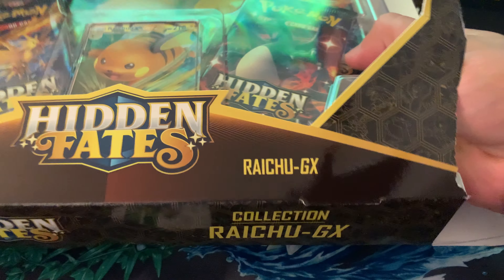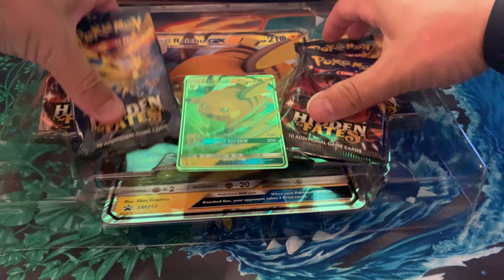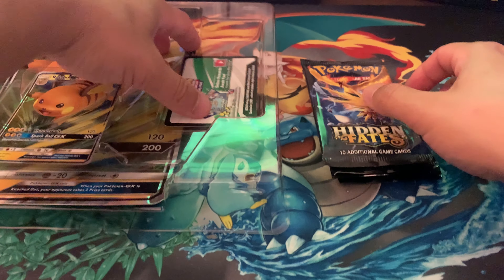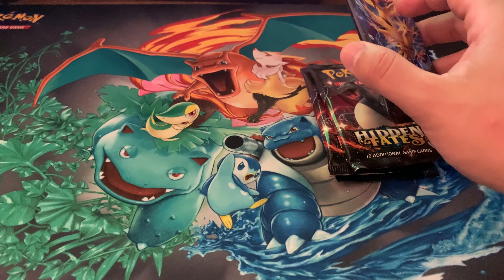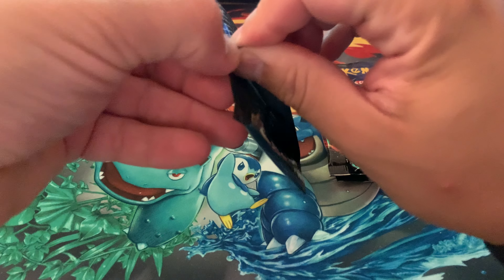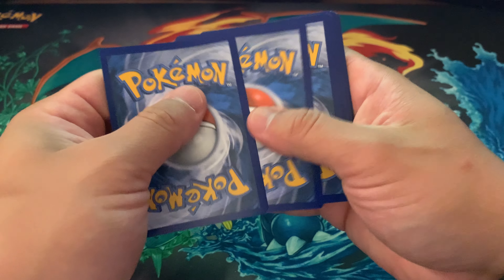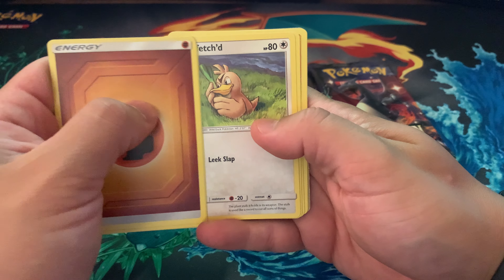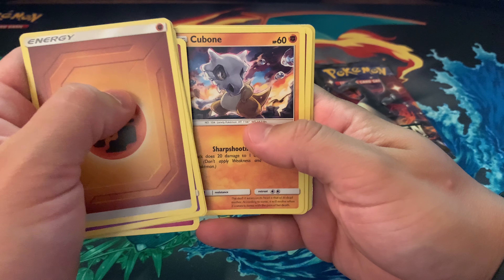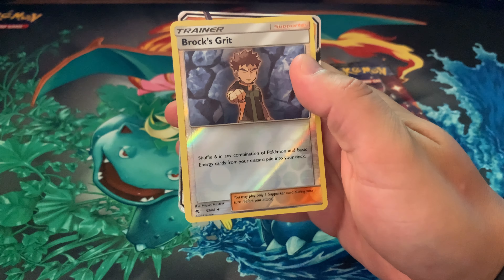I just found these at my Walmart, so I'd advise you to go check — they could possibly still have some around. Let's get right into it. Energy, Jinx, Graveler, Farfetch'd, Pikachu, Clefairy, another Cubone, Jigglypuff, Eevee. We got a hit — Brock's Grit. Another Brock's Grit!